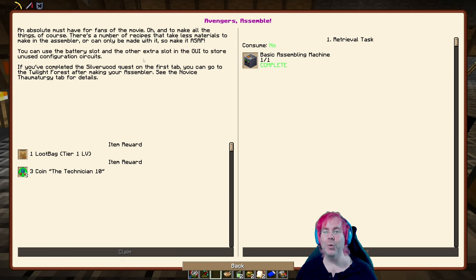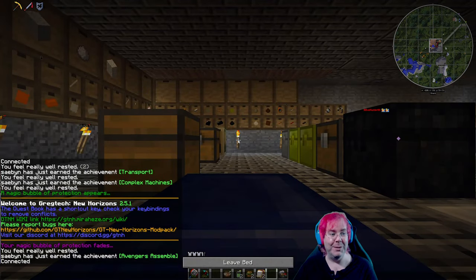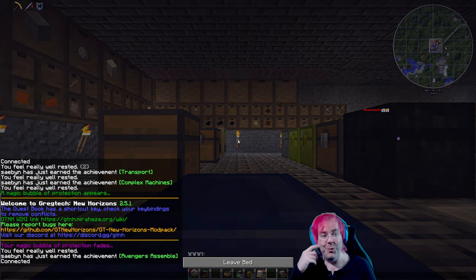If you've completed the silver request in the first tab, you can go to the Twilight Forest after making your assembler. See the novice thaumaturgy tab for details. So we have a whole new tab essentially available to us — more than one.